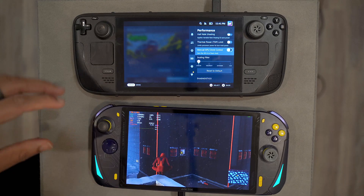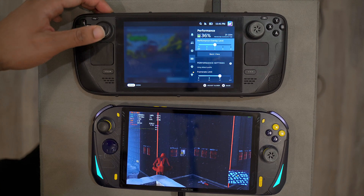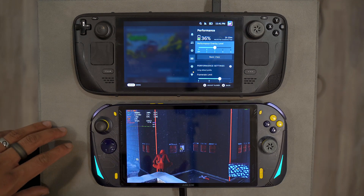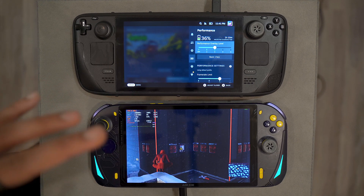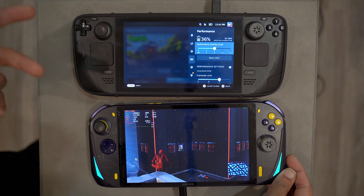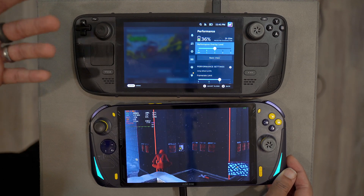The Steam Deck does still have an advantage with its per-game settings — you can find your TDP, lock it in, and each game will remember those settings. Windows handhelds don't have per-game settings yet, but this automatic TDP is the closest we have so far. You can set a frame rate target like 40, 45, or 60, and it manages TDP across your games — if it only needs 10W TDP in some games to hit 60, it'll stay at 10.